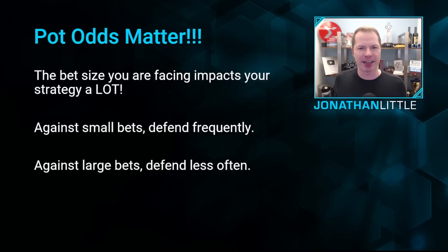Take a very simple scenario. Let's say everyone folds around to the button in a cash game and they raise to two big blinds — only two. If the small blind folds and you're in the big blind, you have to put in one big blind more to try to win the 4.5 big blind pot. You're getting very good pot odds, so you should be defending quite wide.